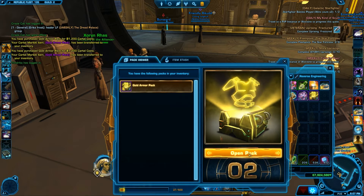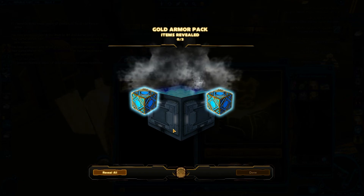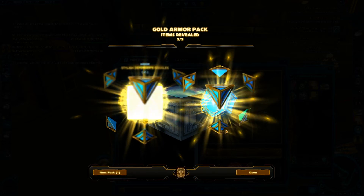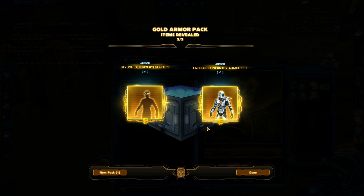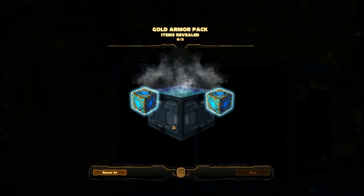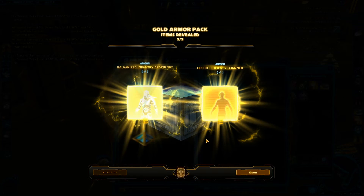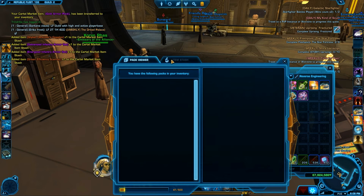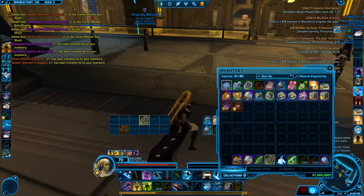We're opening 2 Gold Armor Packs — 2 items each. The first pack gave us a double rare: the Stylish Defender Goggles and the Energized Infantry Armor Set, which is not bad. The second pack also came out as rares: the Infantry Scanner and the Galvanized Infantry Armor Set. So overall we got 2 Trooper Armor Sets and 2 Goggle items.